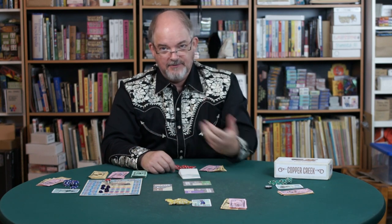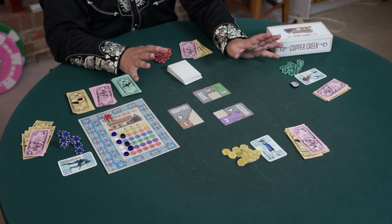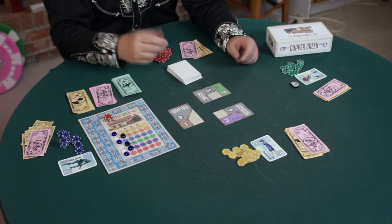Jessica skips the draw step and then has the option to buy a property. If she makes a purchase, it opens up a buying round for everyone. If she opens again, we all get to go again. It's really up to Jessica. She might say she's buying nothing, in which case nobody gets to buy anything, or she might buy something and that gives us each one chance.